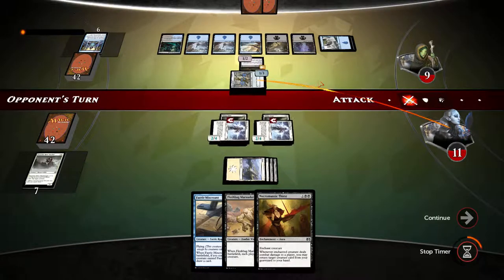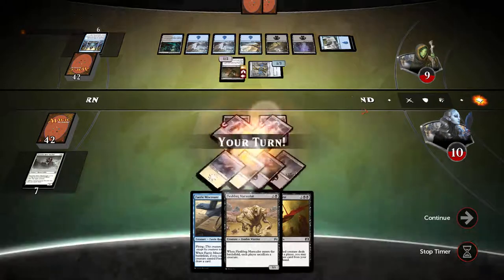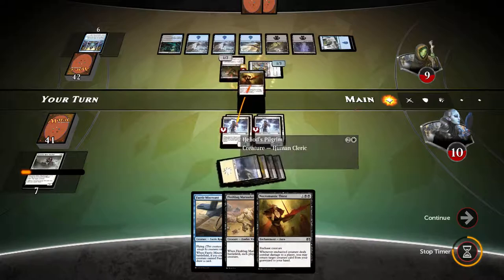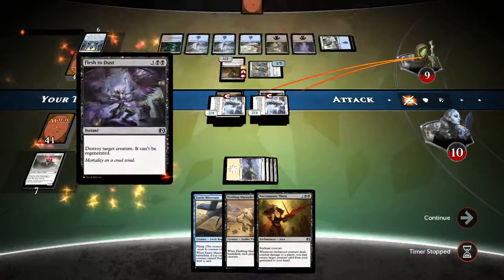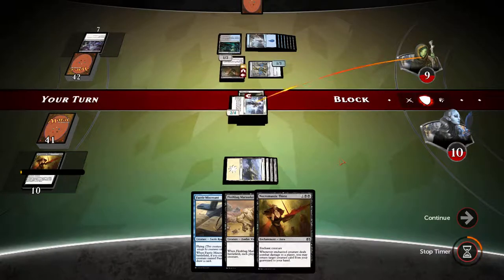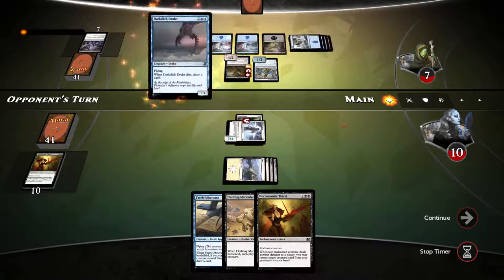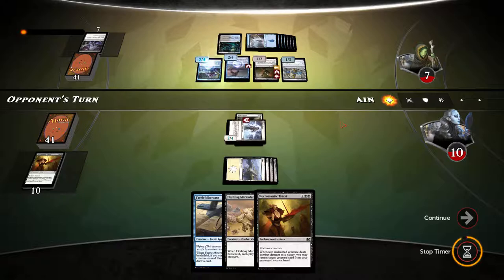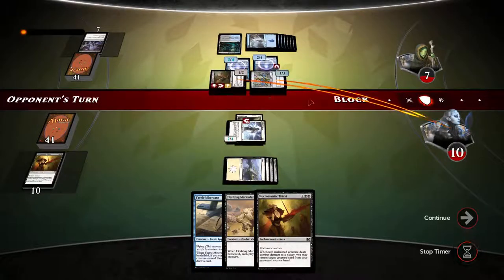Opponent doesn't swing — that's fine. I'll use flashback marauder to force him to sacrifice bottle gnomes at least. Let's attach it here and swing with both. He has a response — still doing two damage to opponent's face. I'm going to use necromantic thirst to get heliots pilgrim back. He has another response now plus a merc lurker, so he'll be gaining life very quickly. A very bizarre deck the opponent has — and he's level 3.